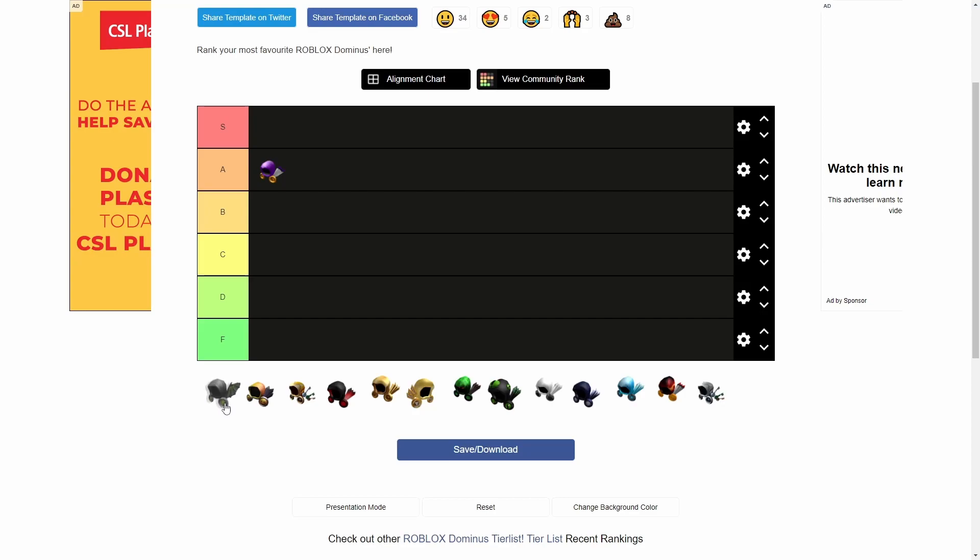Next we have Dominus Vespertilio. This was actually going to be my big goal in trading — I was going to get Vespertilio and just chill with it. Same thing with Prey — both times I ended up going past that and I'm very glad I did. With Vespertilio, I'm going to put it in B tier. Some of the shading parts look kind of weird, and the shape is a bit interesting how it's flat across the top. But it is a very cool Dominus.